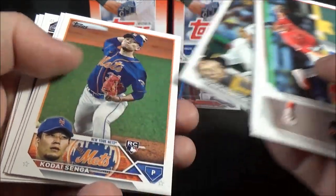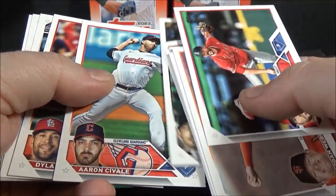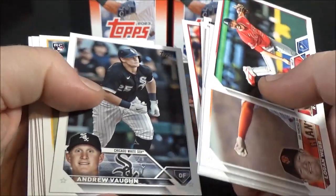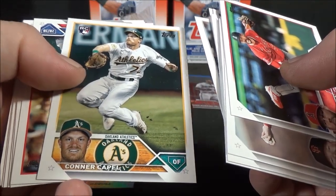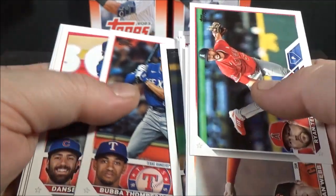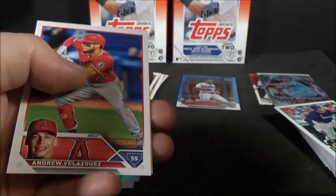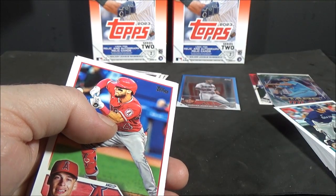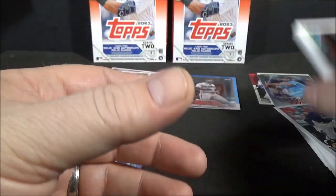Michael Wacha, Brian Reynolds, Kodai Senga — rookie. Aaron Savali, Dylan Carlson, Andrew Vaughn. Yeah, all the rookies are in the back. Connor Capel — rookie. Christian Arroyo, Mitch Keller, Bubba Thompson — rookie. Dansby Swanson, Jameson Taillon, Israel Pineda — rookie. Andrew Velasquez and Brandon Nimmo. That rounds out the first hanger box.